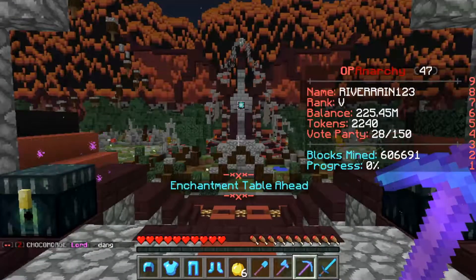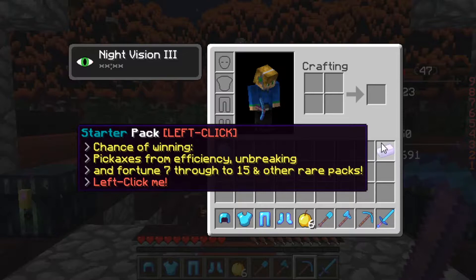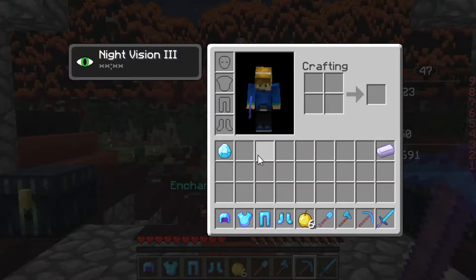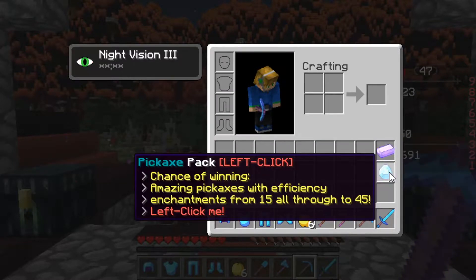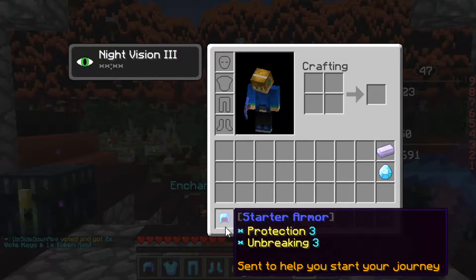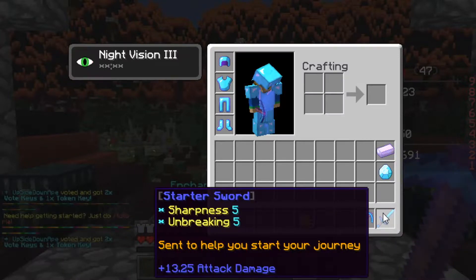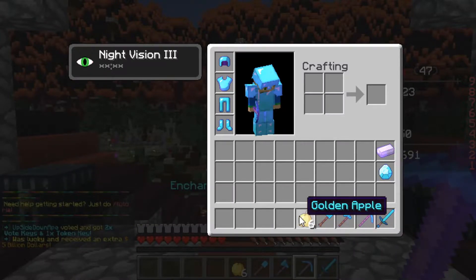To start off, this server is actually pretty generous. When you first spawn, you get a starter pack, which is like a mini crate opening. We also got a pickaxe pack that gives you a random pickaxe ranging from Efficiency 15 to 45, which is insane. Then we also have starter armor — Protection 3, Unbreaking 3 — plus all the tools and some golden apples.